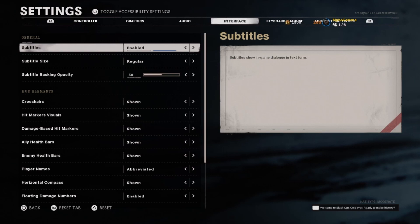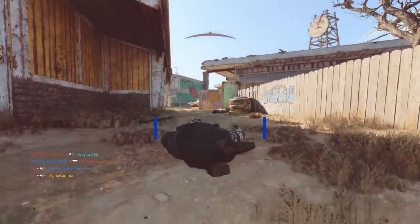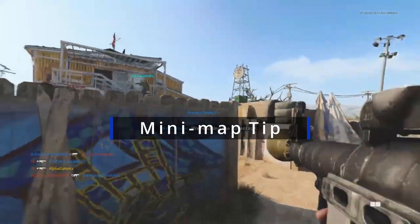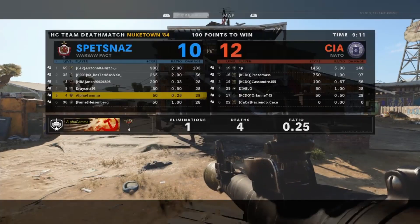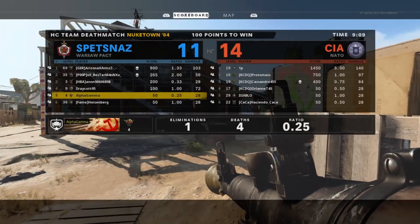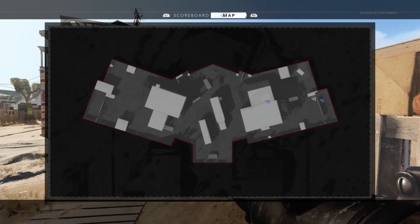Press the centre pad and R1 to see the map. You can see where you're spawning, and the enemy is always on the opposite side.